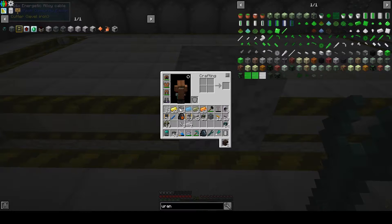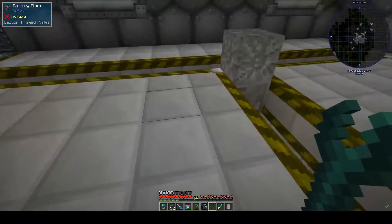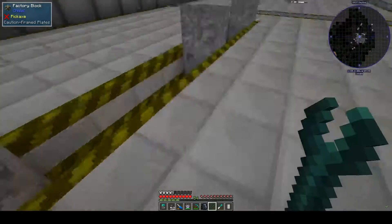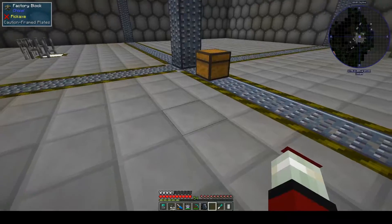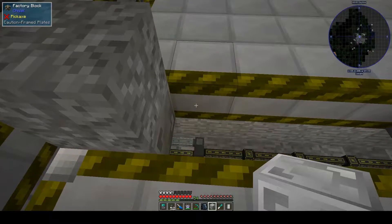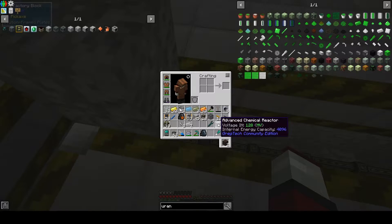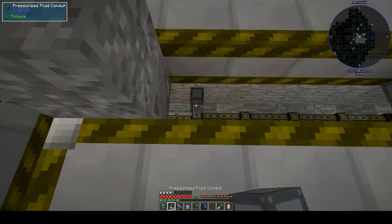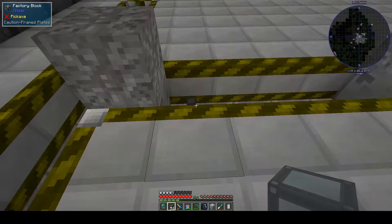I've made a stack of the pressurised fluid conduit. I also made a stack of item conduits because they're obviously going to be quite beneficial. So first things first, we'll get our first setup done. The first machine I want to place, to try and keep things lined up, is our chemical reactor. You'll notice everything is MV tier — this is predominantly because we need an MV chemical reactor to make the clathrates — just trying to keep everything the same.